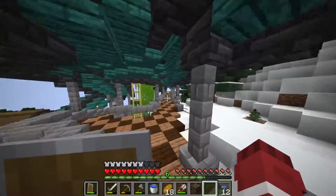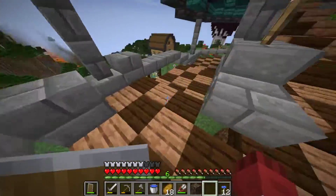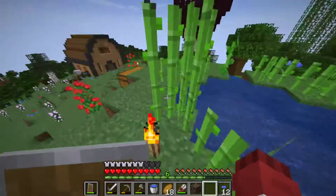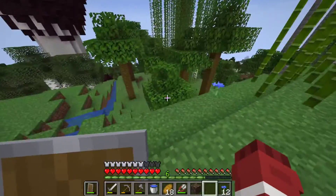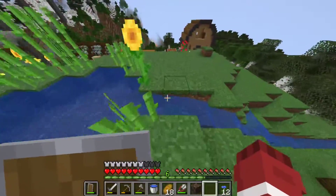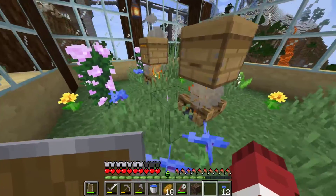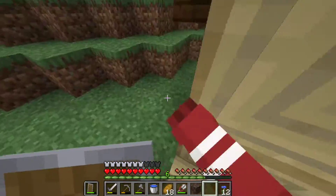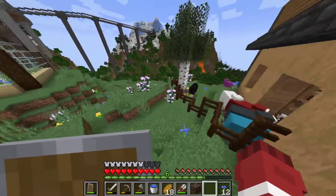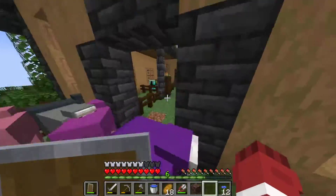We're not gonna take the nether portal. I still have the scaffolding for going up on the roof. We have this forest of trees and things that I made, like the dark oak — a few trees that aren't natural around here. We have the beef farm, which I never really got to accomplish as much as I wanted to.